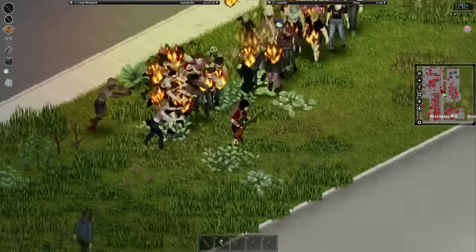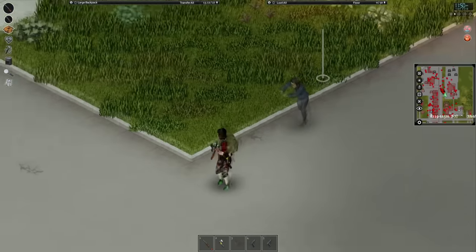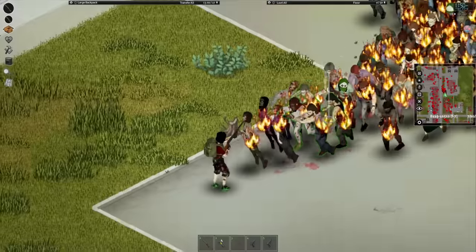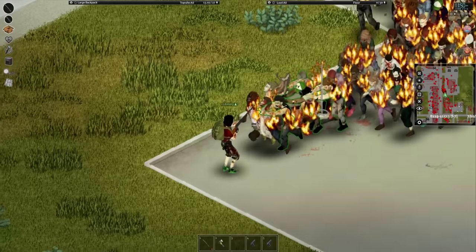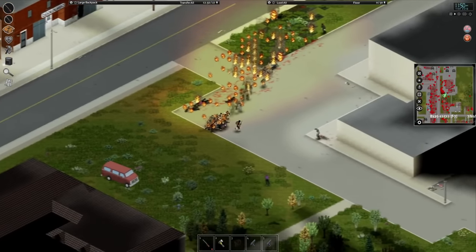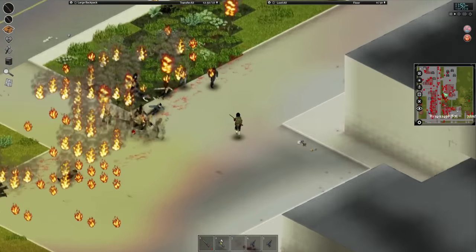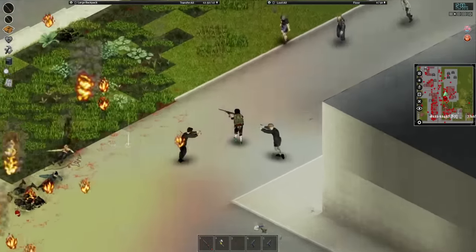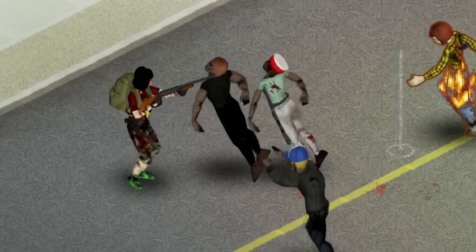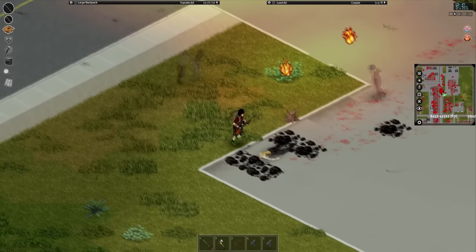That'll get them all riled up — now we can absolutely pound them with a shotgun. Let's make sure all of these zombies are getting set ablaze. I don't want a single one surviving this. And so begins the fun. Oh, isn't that beautiful? You can smell it in the air. New level of aiming right there. Look at the flame trail I'm leaving! Flames, shotguns, and fury — what else do you need than a perfect cocktail like that? Don't you love the smell of fire in the mornings?